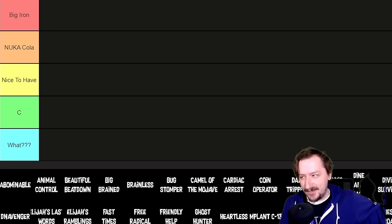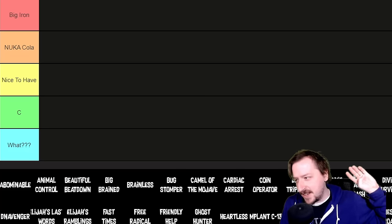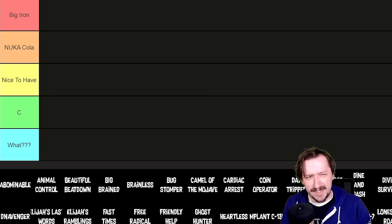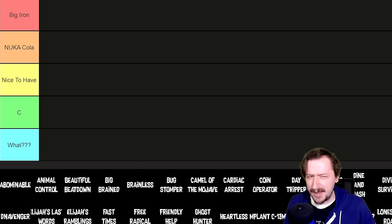For our tiers we've got the Big Iron tier which just needs to be up there, Nuka-Cola tier which is pretty good and nice to have, C tier, and then the 'What' tier which is for perks that are kind of odd or that you're probably not going to get.